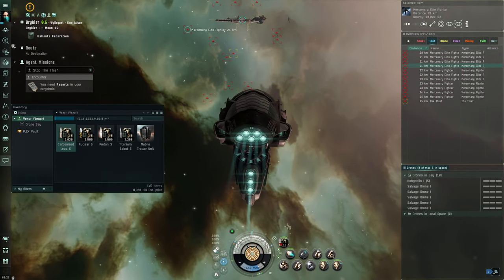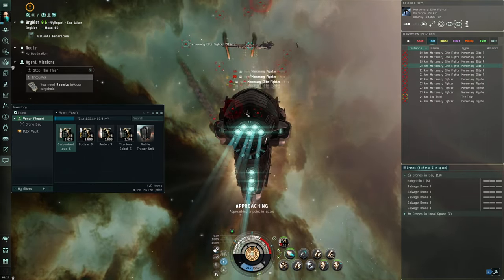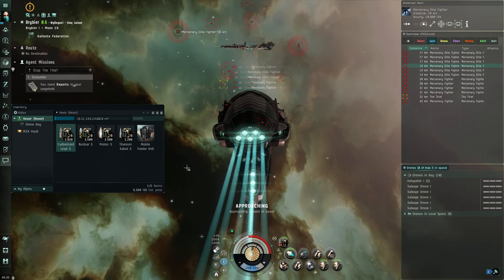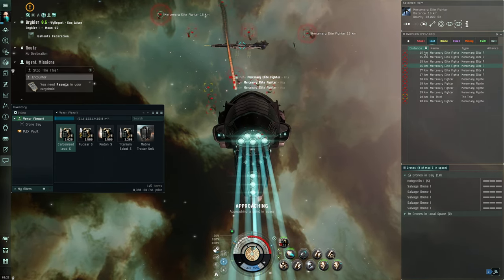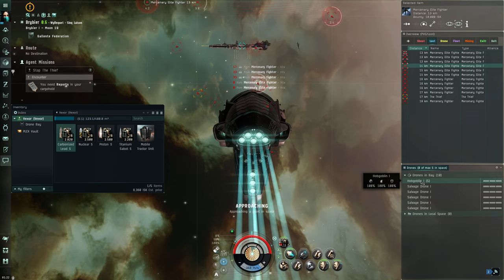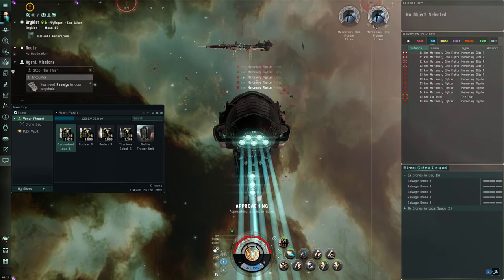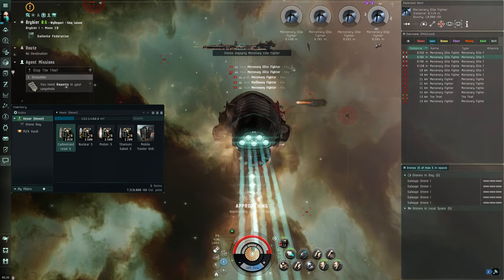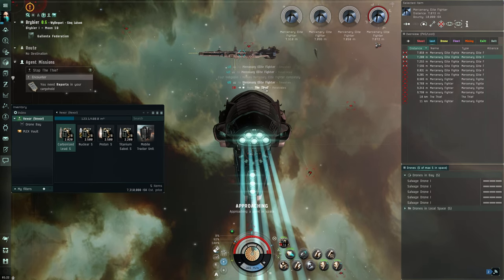The best way to do this is get yourself aggroed first before launching drones. The good news is they're all on us, so we can launch our drones and start attacking right away. We'll hit F to send them on their way. They're pretty slow so we should be okay.